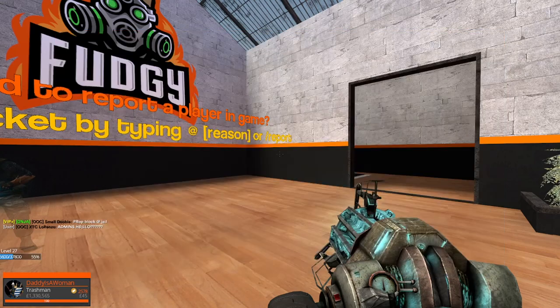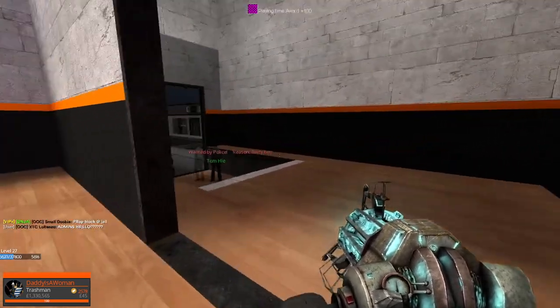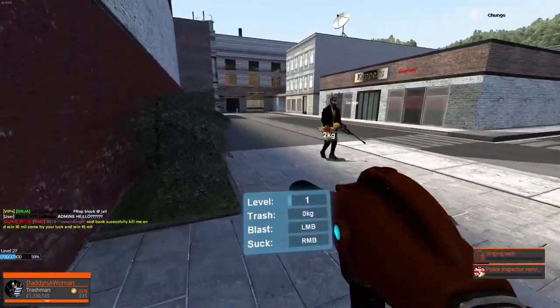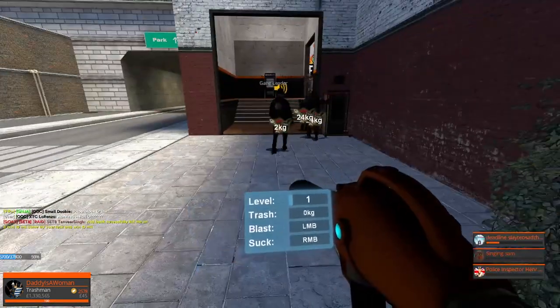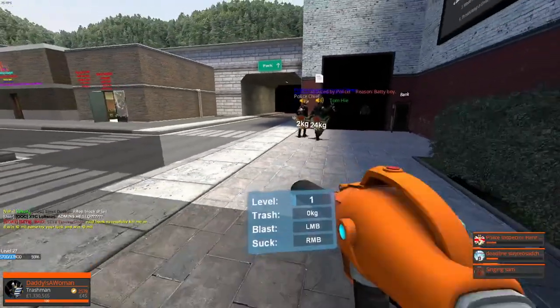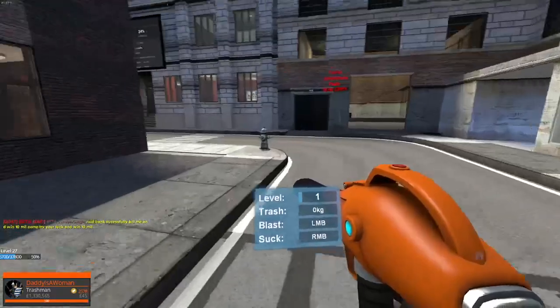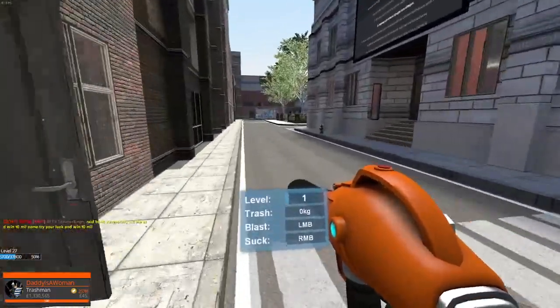There should be a few spots open as nobody really plays this trash man. Then next, you want to take out your trash collector in your inventory and walk up to someone. You can see that it shows you how much trash they have on them. People are a good way to collect trash, but you can also find bins and manholes.